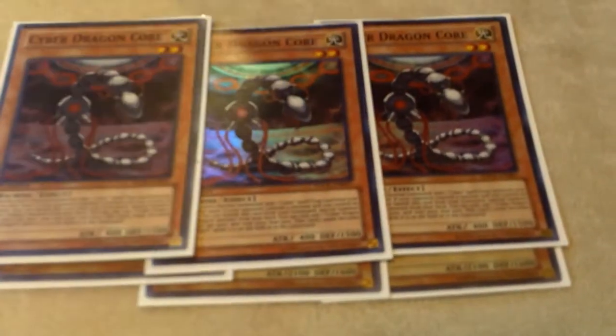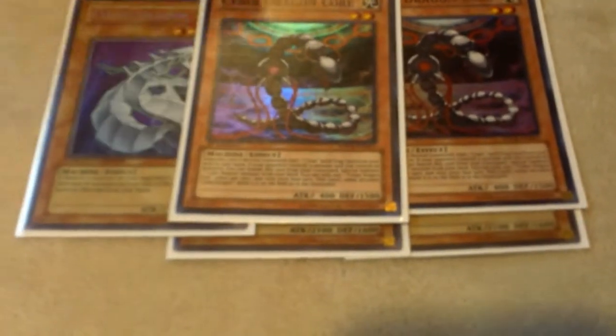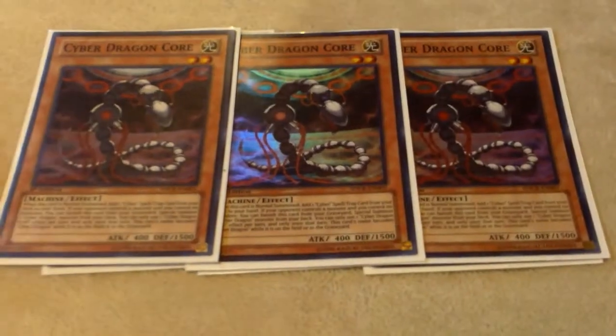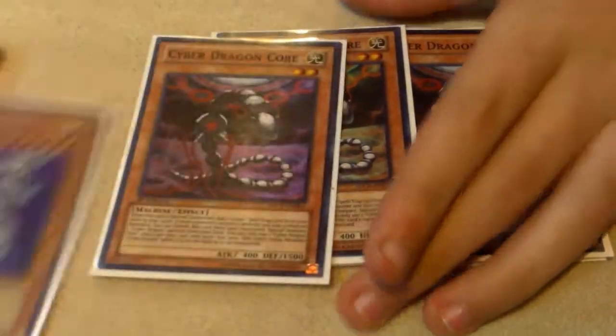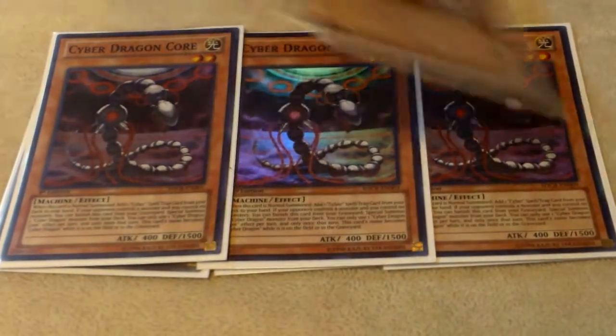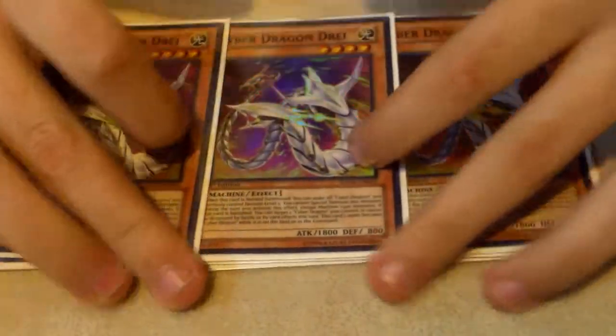This is the searcher that searches the spell and the trap, and if it's in your graveyard you banish it to summon the bigger one from the graveyard. And if it's a regular Cyber Dragon requirement — your opponent has a monster and you don't — you banish it and summon it from the deck. You barely ever use that effect, surprisingly, but it comes in handy sometimes. Three of this.